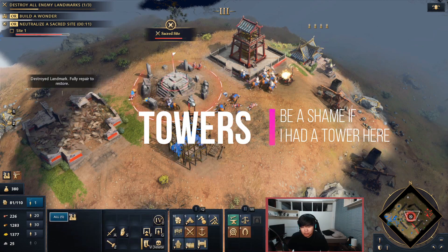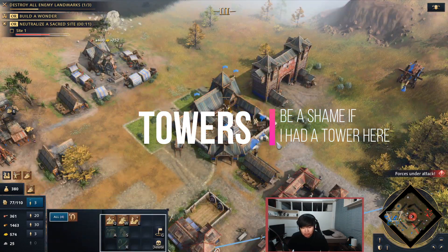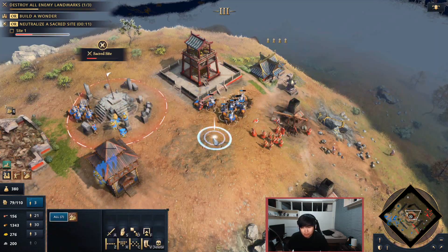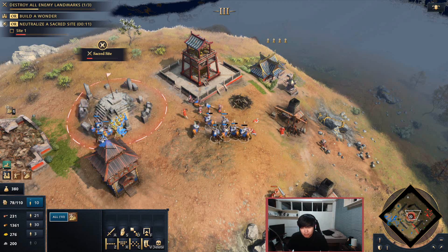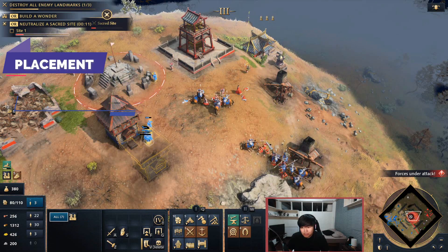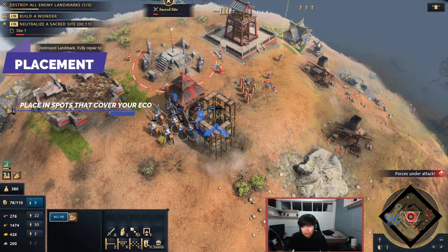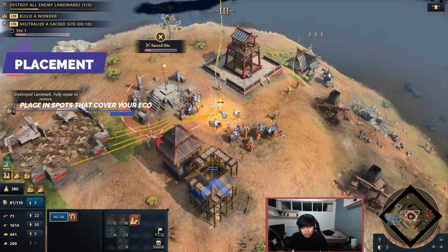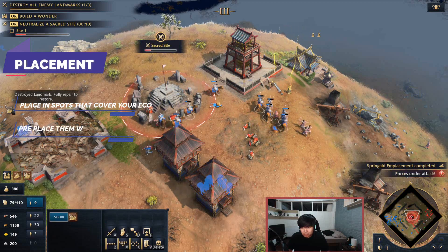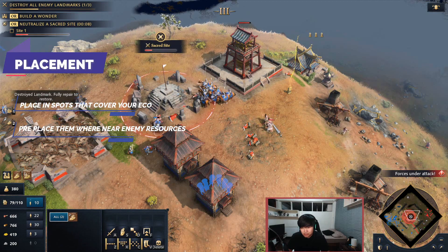Towers are cheap defensive structures. They build relatively quickly and can be upgraded with emplacements to further ward off an area. They secure intel on a large portion of the map and deter opponents from raiding when enough of them gain emplacements. You want to get the maximum value from your towers. As a basic principle, place them along paths most likely your opponent will cross to get to your eco. This gives you ample time to react to raids, minimize damage, and provide garrison locations to safeguard your villagers. You can also pre-place them on resource locations where you think your opponent will move next, getting you intel on where you can deal more damage with your own raids.